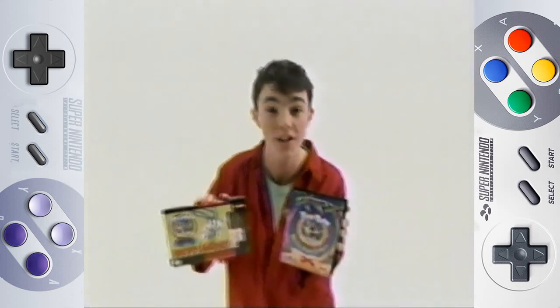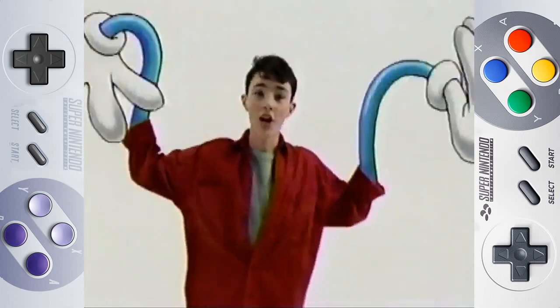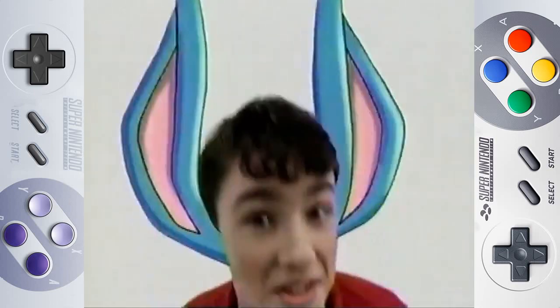Konami has two very cool Tiny Toon Adventures games for Sega Genesis and Super NES. The animation gives you a real cartoon feel. On Super NES, play Buster Busts Loose — spin kick and mad dash through 11 toony levels. Sounds great.